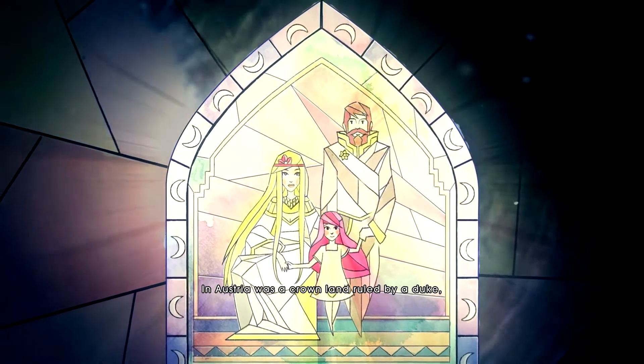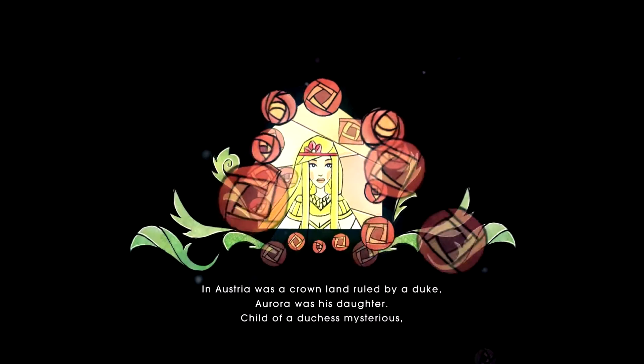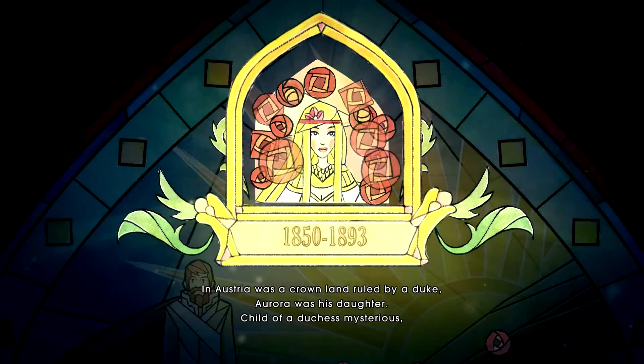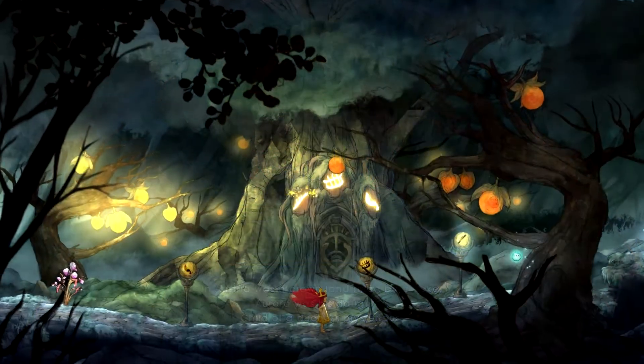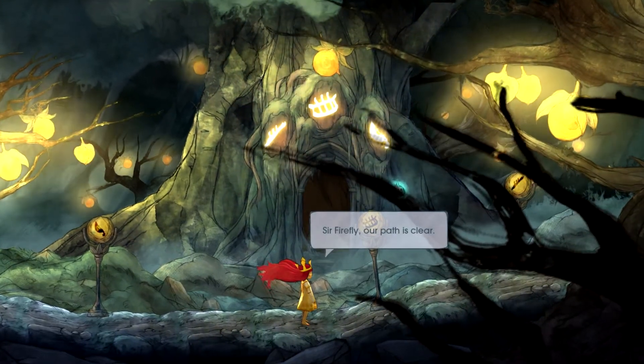The game puts players in the shoes of Aurora, a magical princess from the faraway land of Austria — which is odd — a child stolen from her home who, in her quest to return, must bring back the sun, the moon and the stars held captive by the mysterious Queen of the Night. The storyline is very much drip-fed, it's kind of hard to follow, and it definitely plays second fiddle to the gameplay.